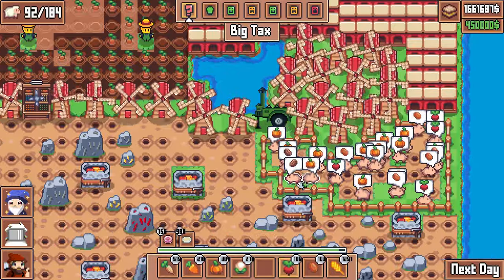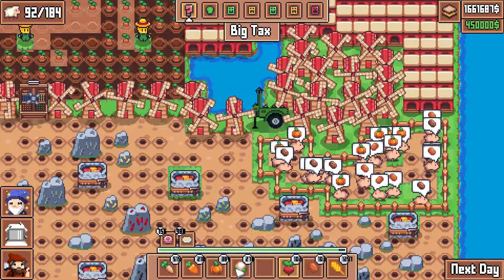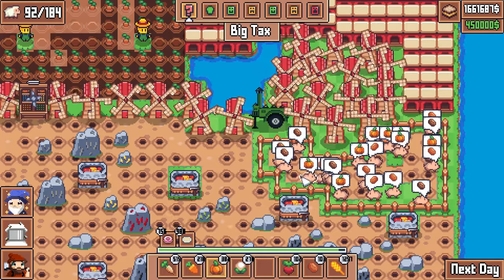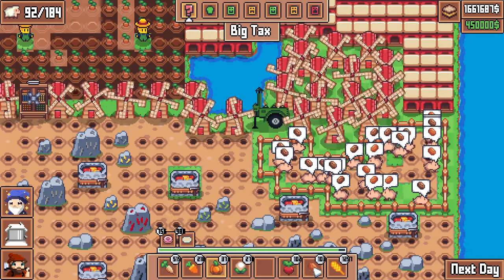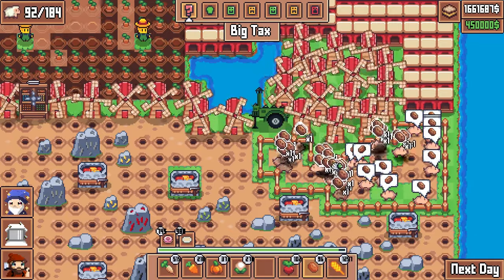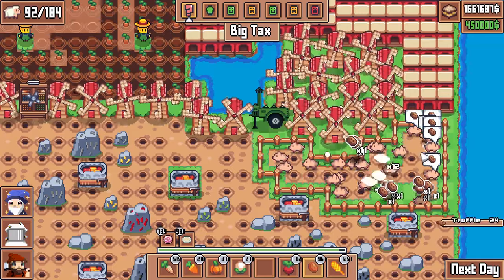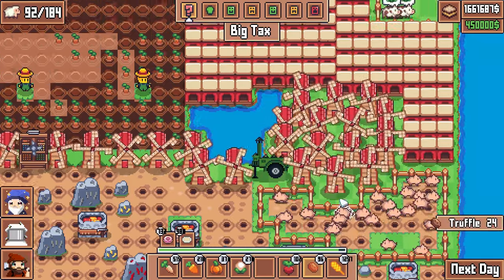Our pig friends here, let's get them fed. Here you go pigs — some radishes, I heard you like pumpkins too, come and get some. And potatoes, got a nice crop of potatoes coming up here, I'm sure that'll make them happy.